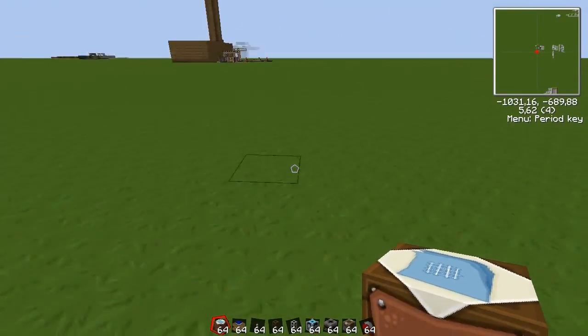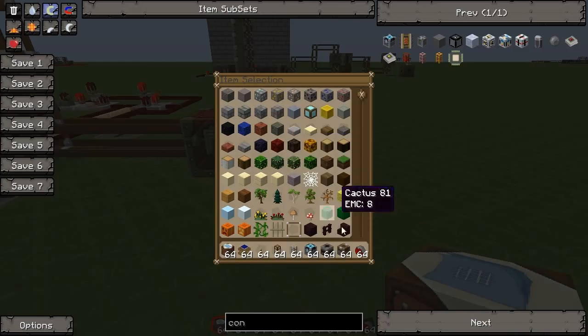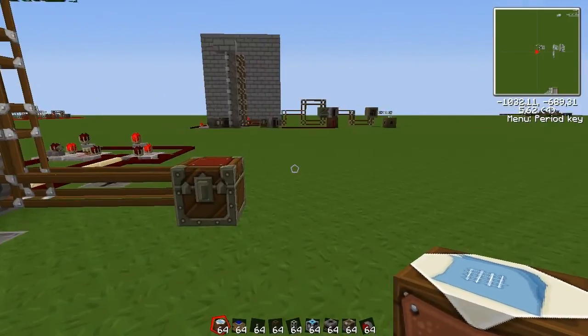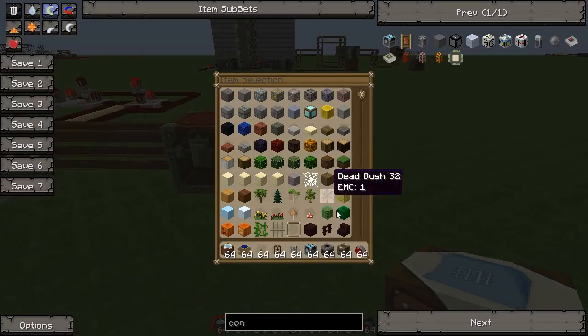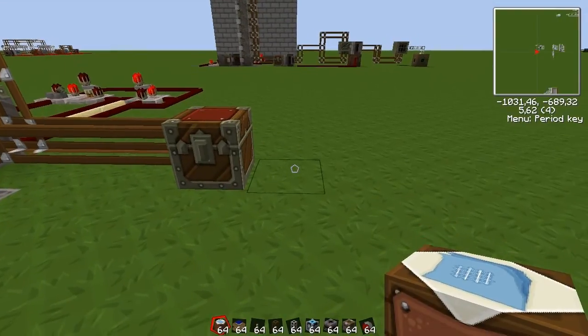So now we can build the new one — our new energy source. We are going to use the mushroom for that, and the energy condenser, and use the logs to make the bowls, and then we can get a mushroom stew out of the mushroom. So let's get going.